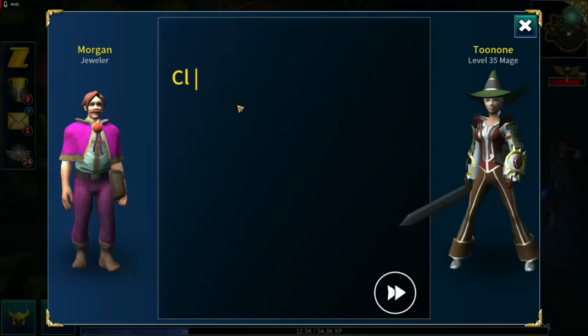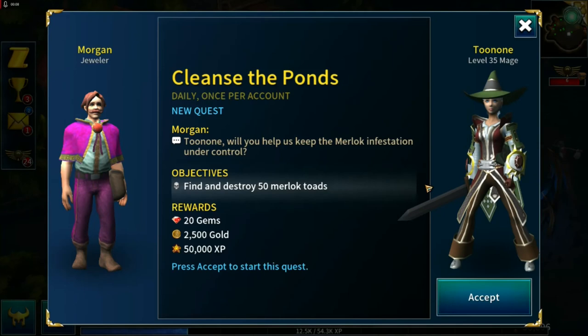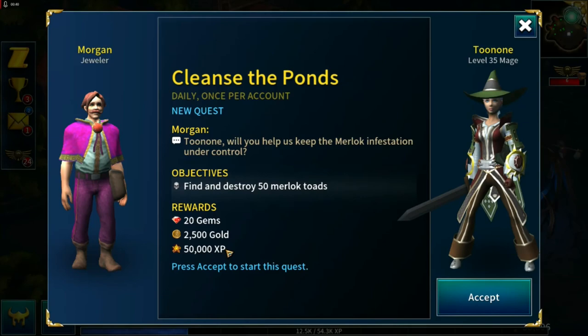Rewards for daily quests will scale depending on your character level. Here at level 35: 20 gems for completing a daily quest — this is fixed, so 20 gems no matter what level you are. Gold is 2,500 at level 35, increasing to a maximum of 10,000 at level 70. Experience points are 50,000 at level 35, increasing to a maximum of 200,000 at level 70.